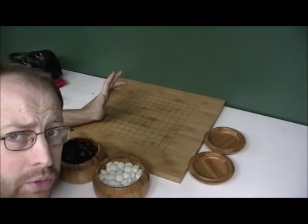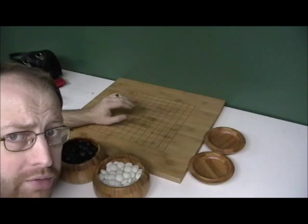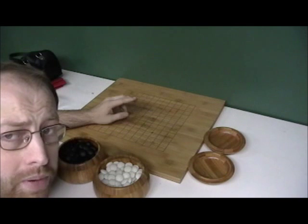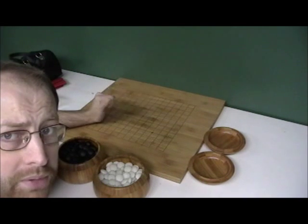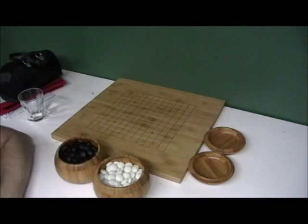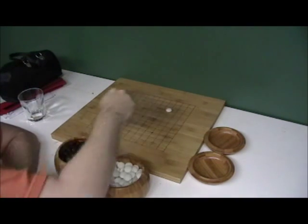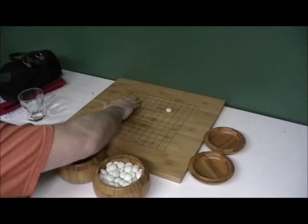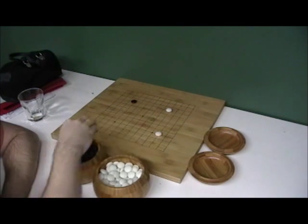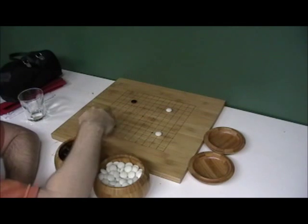This isn't rehearsed, so bear with me. I'm going to try to force myself into life and death problems by making stupid moves — or maybe really sweet moves. I'm going to try to beat the crap out of myself. Let's start and play the game. Hopefully I can get at least three life and death issues going on here.